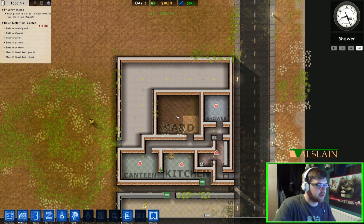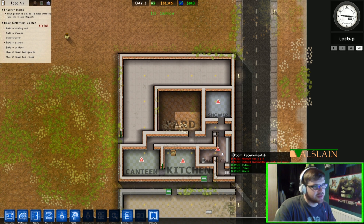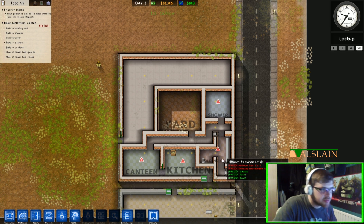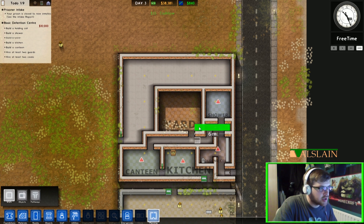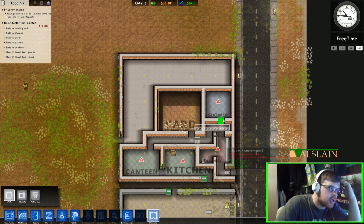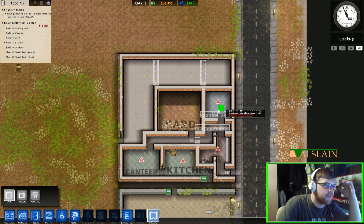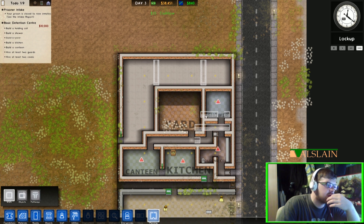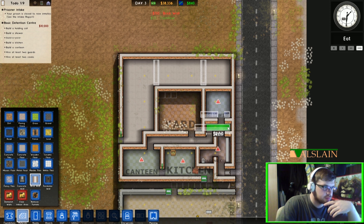I've just noticed the shadows are creeping across the yard there. The shower room needs a shower head and it also needs a minimum size — I didn't read that. It needs to be a minimum of five by five; that's only four, so it needs to be expanded. What we're going to have to do is plan quickly — we need to build walls there and get rid of the other walls. The shower room is going to have to go back. I think I'm going to extend the yard up and extend the shower room as well. We'll build a bit of brick wall across there and wait for them to build.